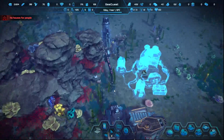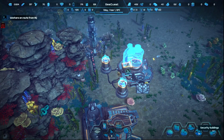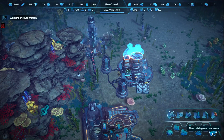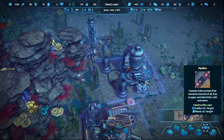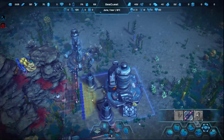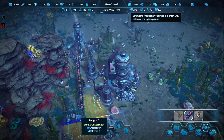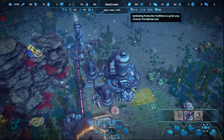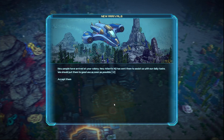Let's full speed this up. There we go — we're going to have you to there, and then we can bring you to there. All right, new people have arrived at your colony — New Atlantis HQ has sent them to assist us with our daily task. We should put them to good use as soon as possible.